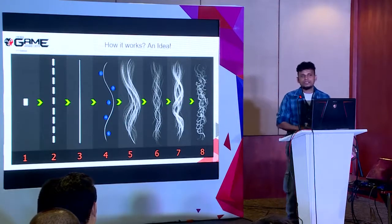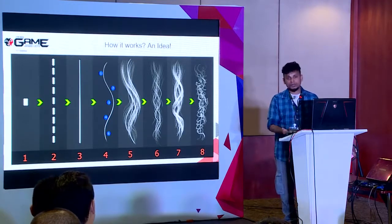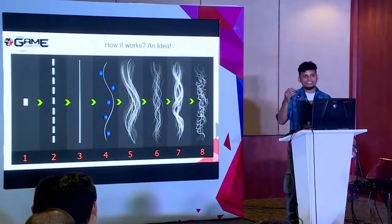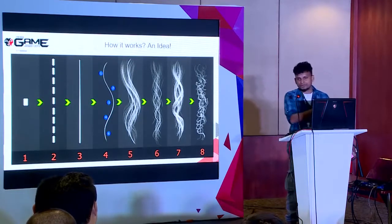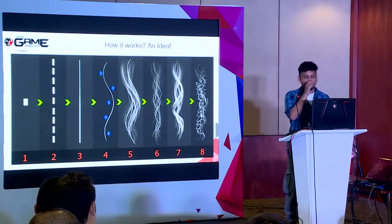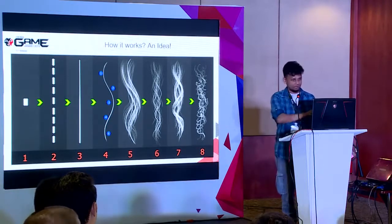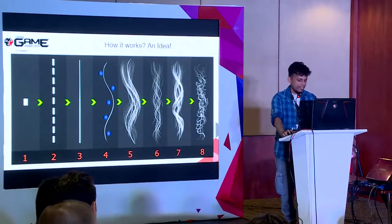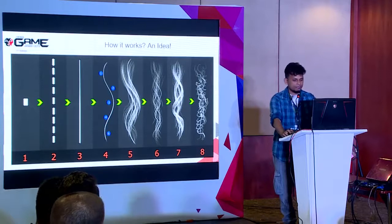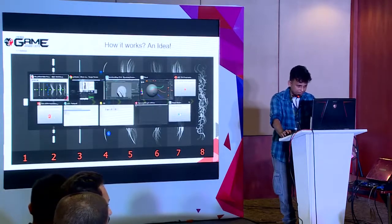The tool can also create different variations of the same texture — you can see six, seven, eight variations of number five with a single tweak of a value. Maybe curly hair, straight hair, short hair — anything. It's very efficient and you can change it any time during your production process.